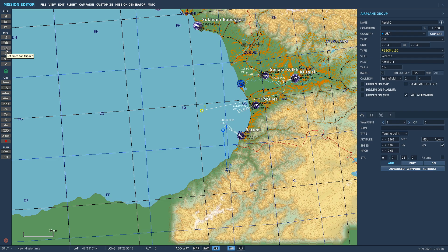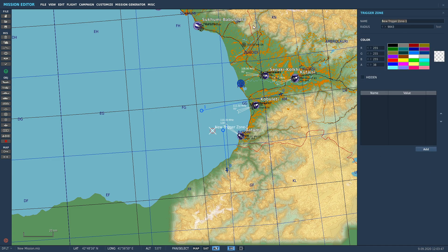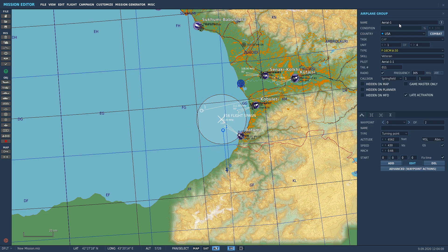We can use a trigger to do that. We're going to come over to the trigger zone, put the trigger in, and we're going to call it 'F16 Flight Spawn'. You can call it whatever you want. I'm going to increase the size of the trigger and position it on the map. I'll call this group 'F16 Spawn' and copy that name.